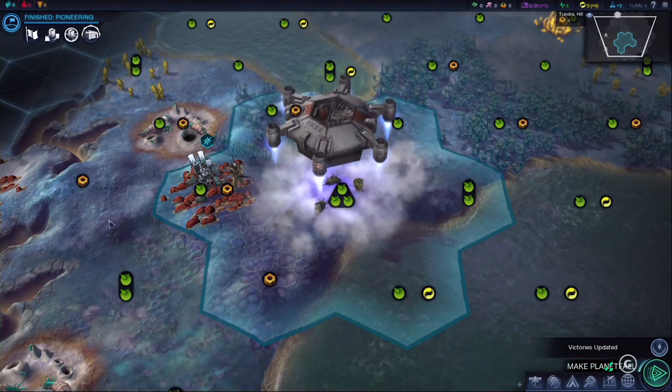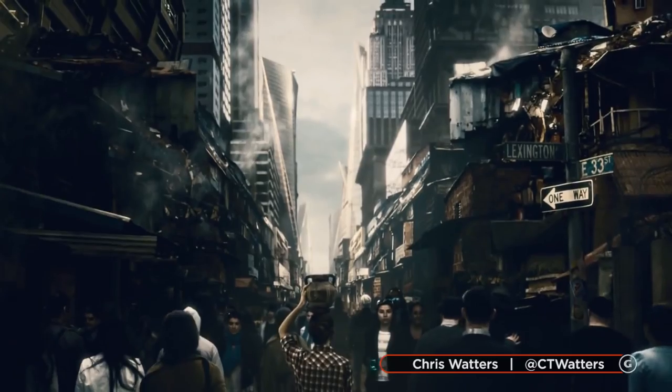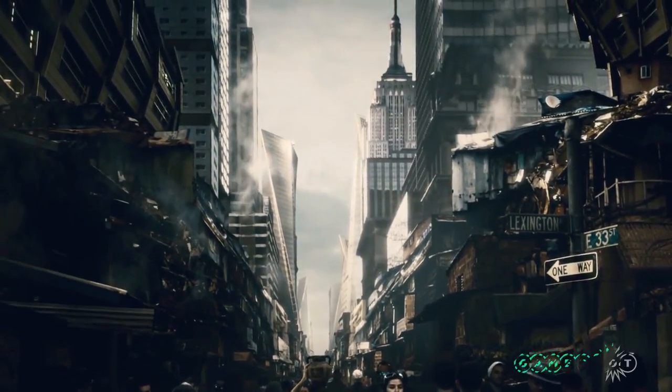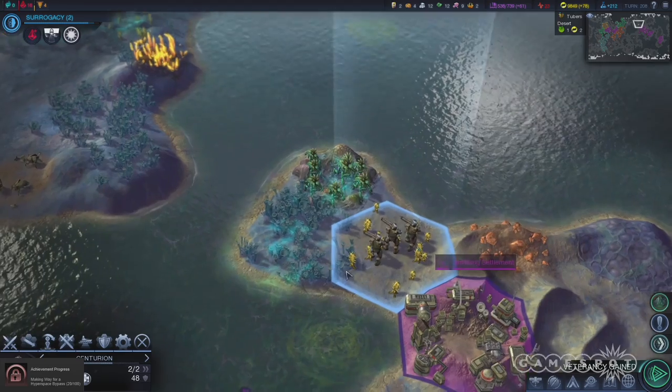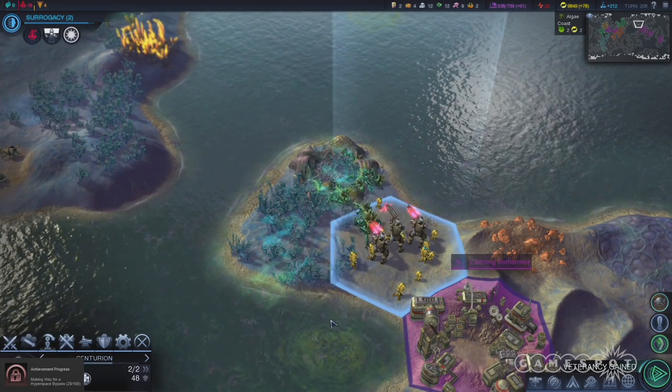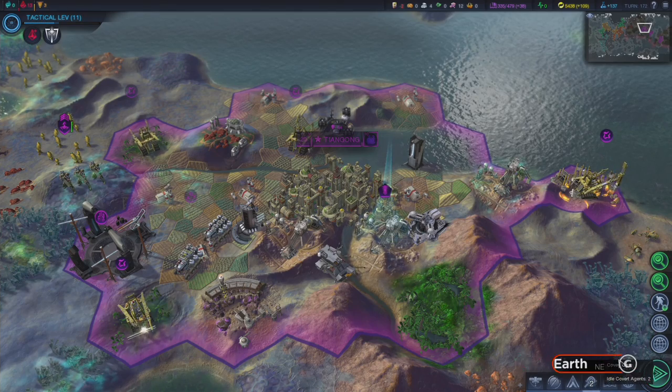Purity. When you land on an alien planet and think, man, things were really better back home. So you pursue the purity affinity with the goal of reshaping the planet in the image of your dear old mum. You bushwhack through bugs, clear out miasma, and give your civilization a kind of art deco golden age revival sort of aesthetic. Classy.